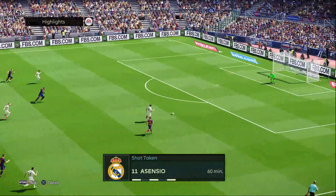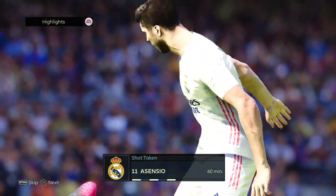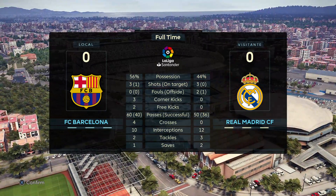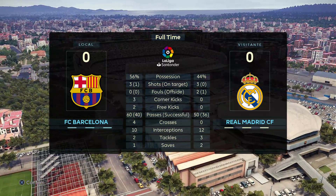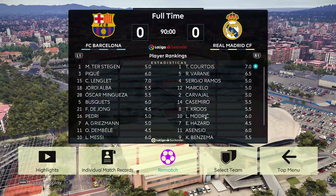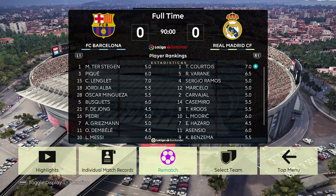At the hour mark, Asensio gets through — this is probably the most dangerous attempt from either side. He really should have scored on that, should have done better. Not to be — it's nil-nil. If you enjoyed the preview, please give this video a like. If there's a fixture you'd like to see previewed, you can leave it in the comments. If you enjoy this type of content, please subscribe to our channel for more. Again, thank you so much for watching — we'll see you next time.